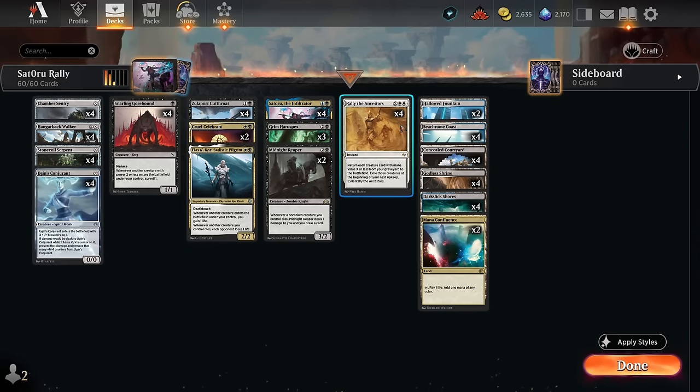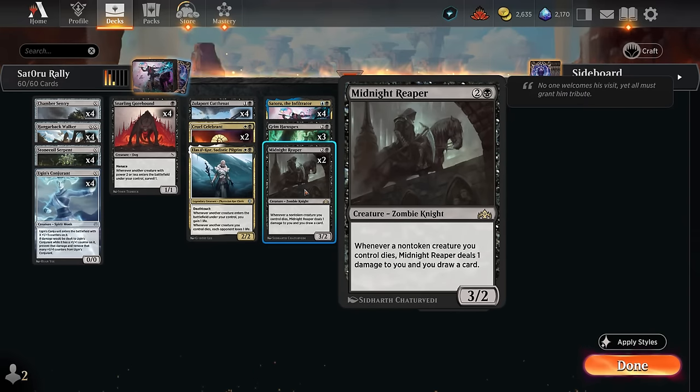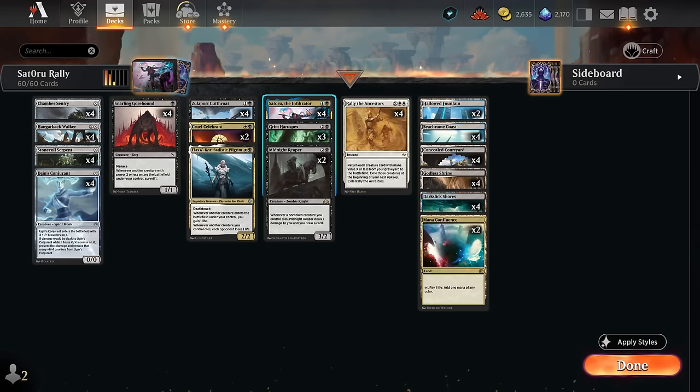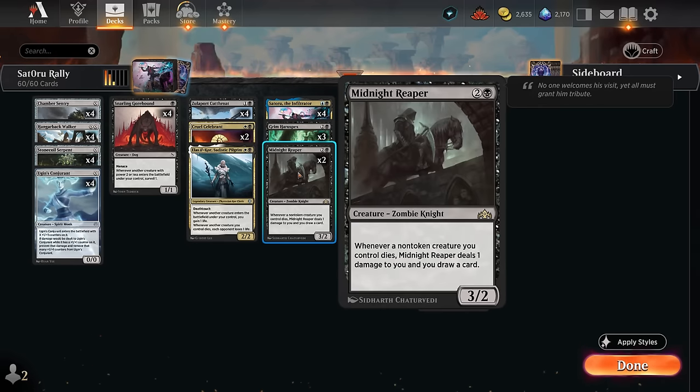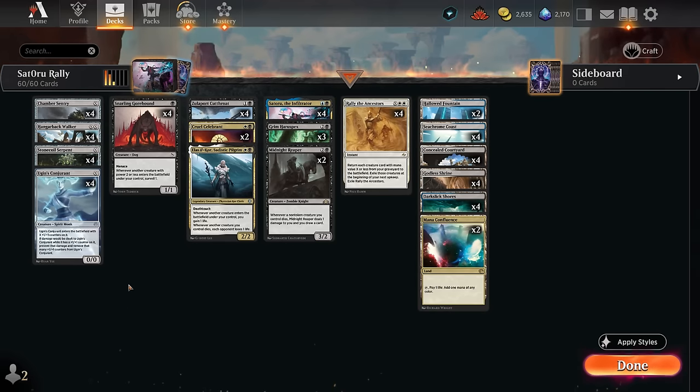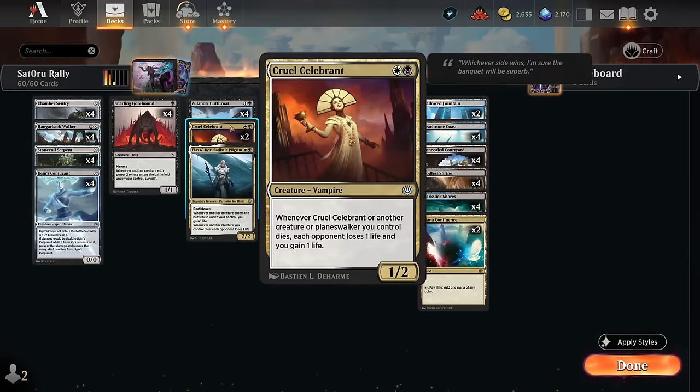Satoru only draws one card if we cast a big Rally, whereas Grim Haruspex and Midnight Reaper draw a card for each creature that dies. Haruspex doesn't cost life but doesn't draw if the opponent removes it, whereas Midnight Reaper costs one life per creature death but includes itself. We've got nine card draw engines, and with one in our opening hand we can cast these three-mana creatures that replace themselves, eventually finding Rally to win the game.